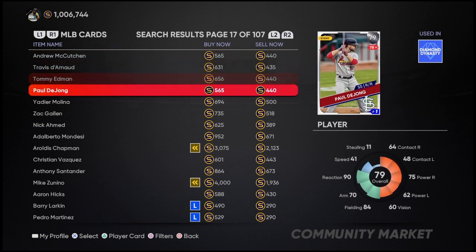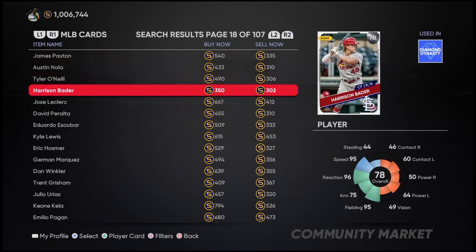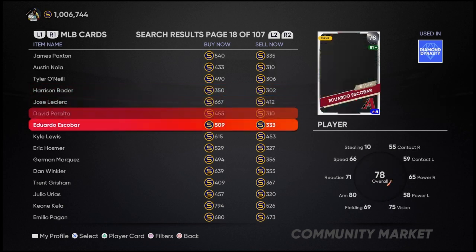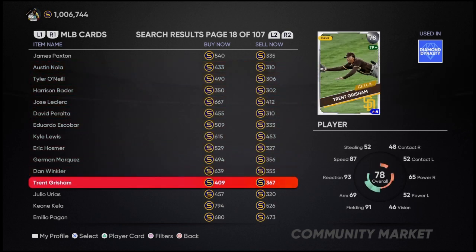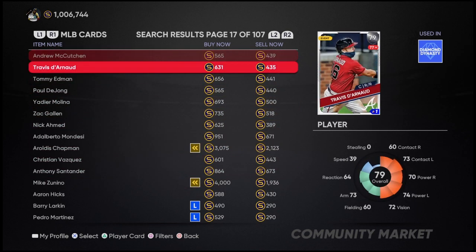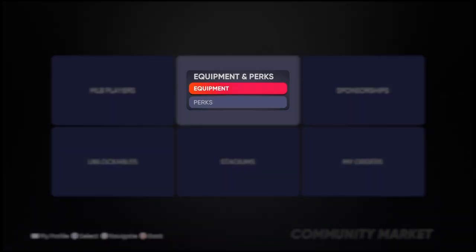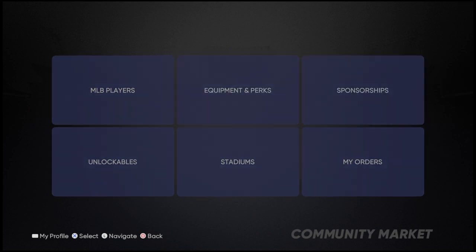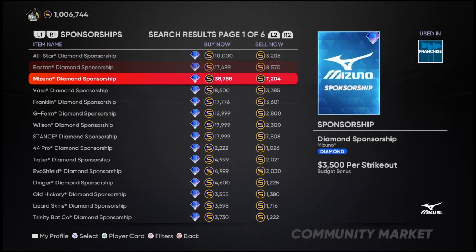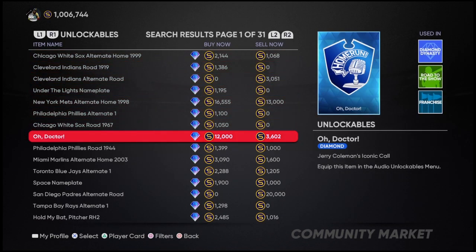If you only have a few thousand stubs, find some of these silver players and things like that, and work your stubs up to bigger and bigger cards. If you guys need any more complex breakdown, you can obviously try out some equipment, but the equipment is pretty expensive — again, you're going to have to work up to some of that. Same with the sponsorships, they're pretty expensive. So I would start with the players, some of the silver players and things like that, and kind of work up your stubs.